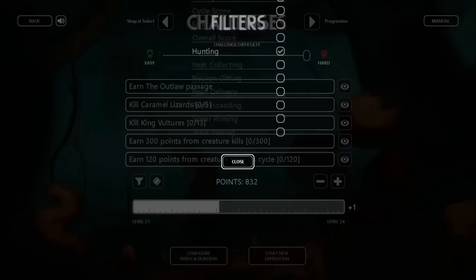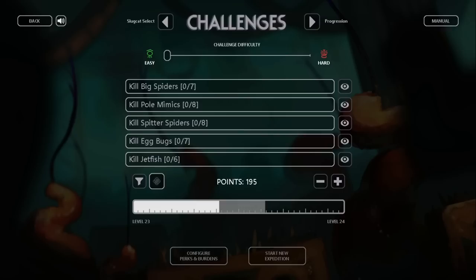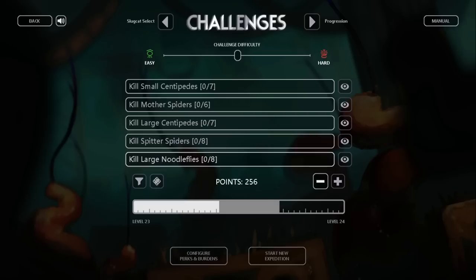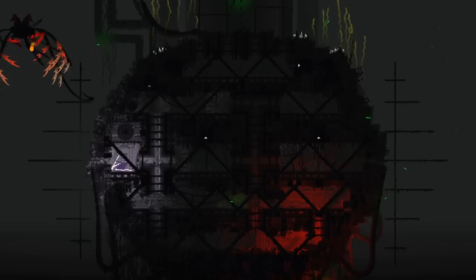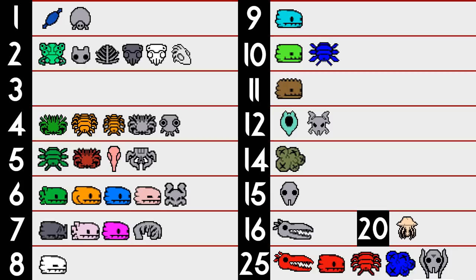Hunting challenges will give you a specific enemy to kill and a specific amount. The difficulty slider influences the enemy chosen and the number required. Furthermore, the slugcat you're playing as has an influence — only enemies that naturally spawn in the world will be chosen, and lineage-only enemies cannot. The number of dens in the world of that enemy affects the maximum number chosen. For instance, when playing as Hunter, there are barely any aquapedes, so even on maximum difficulty the game will only give you a challenge to kill a single one. Meanwhile, Rivulet, who has many more aquapedes, will have the challenge to kill seven. These challenges are worth points equal to the normal score of the enemy times the number of times you need to kill it. The maximum number required is 15, although it can only be chosen for enemies with a large number of spawns.